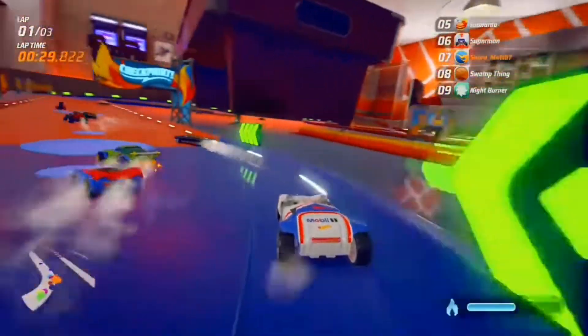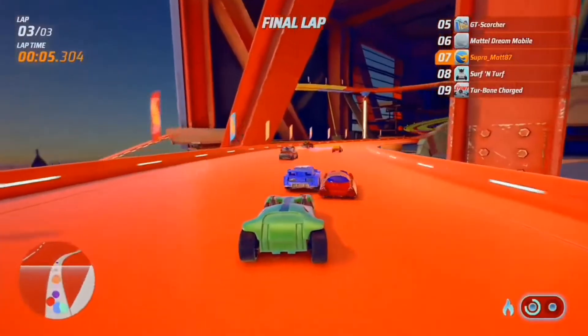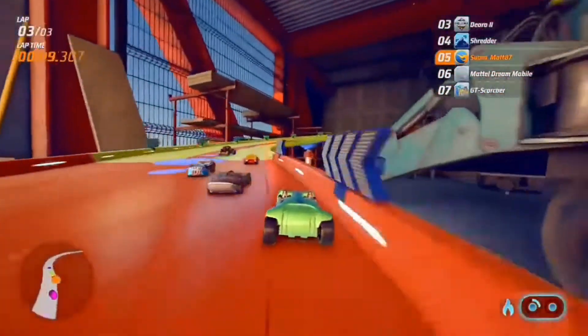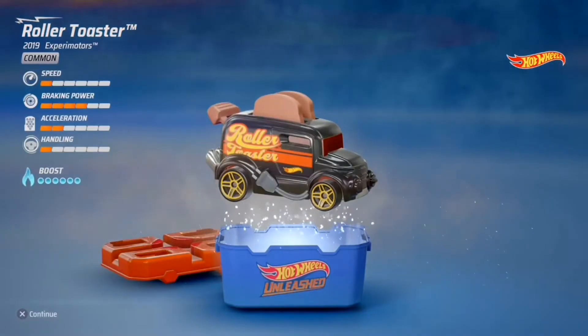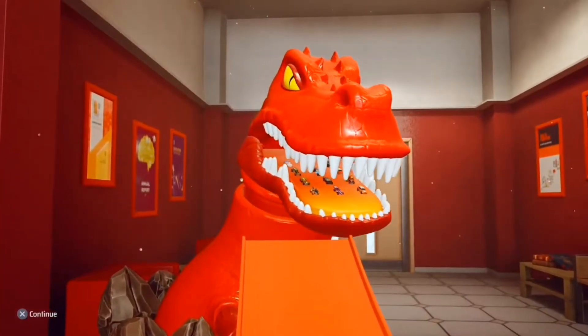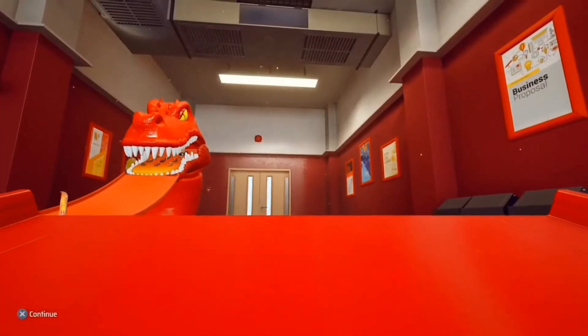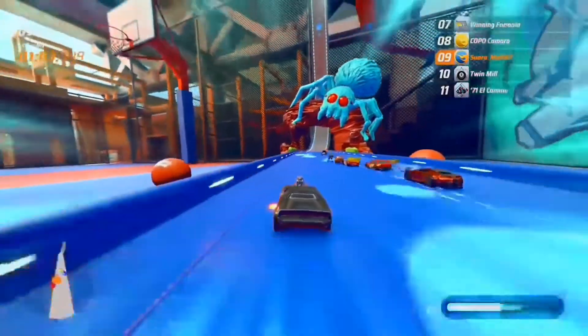Hot Wheels Unleashed is an arcade racer with a fun element of toy cars. You can race as anything — big cars, small cars, tanks, and even in a toy store. Just like the Hot Wheels set you would buy from the shop, the races in this game have fun elements to them, like loops, jumps, spiders, and dinosaurs. There is a lot of fun to be had in this game.